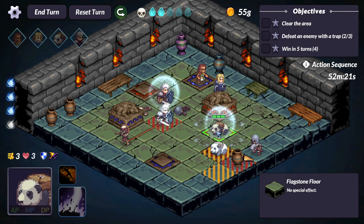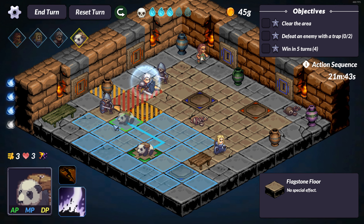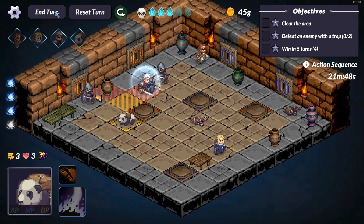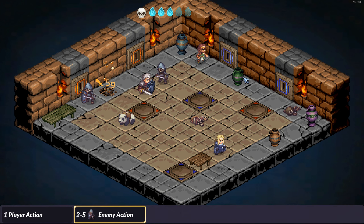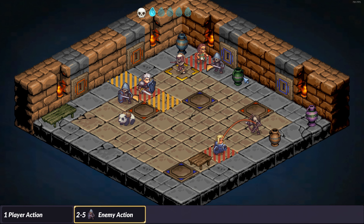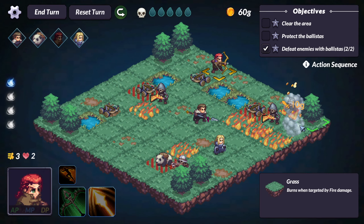Considering we are fighting an undead army, enemies will have some amount of additional lives — upon death, they will revive and take their next turn until they use all their revives. Within runs, especially on easy difficulty, your party will gather Debarian's blessing, which will revive a dead hero upon death in fights.